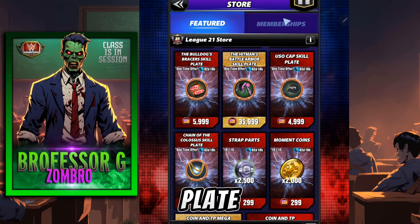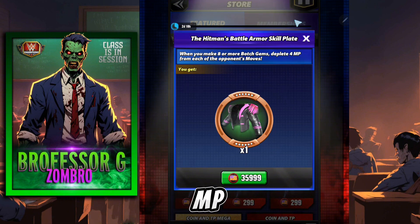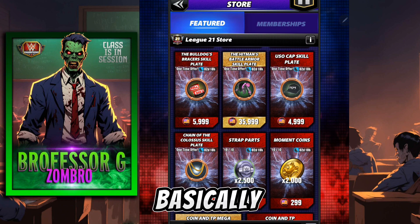The Hitman's Battle Armor skill plate — remember that if you create eight or more botch gems, you will deplete four MP from your opponent's moves. That's going to render them basically defenseless, and you will be able to defeat them rather easily.